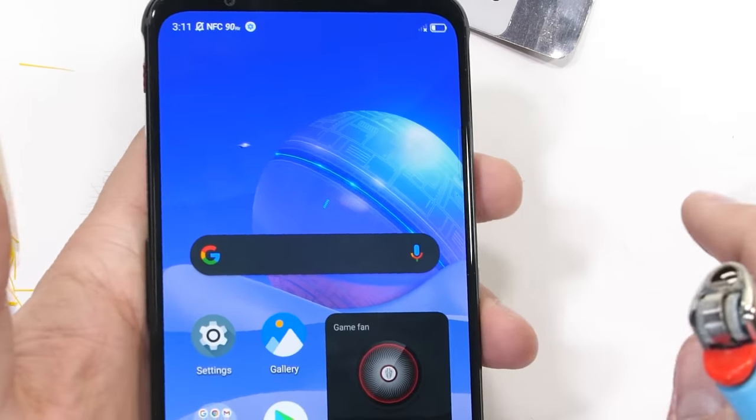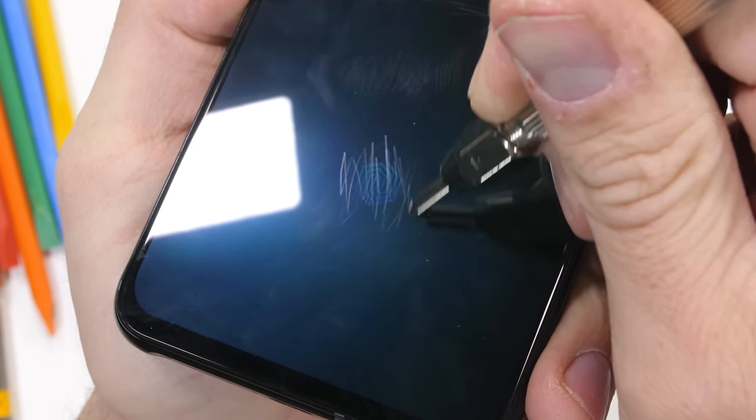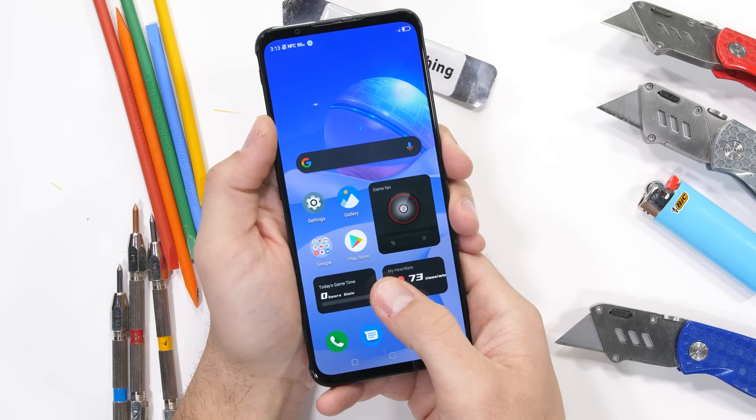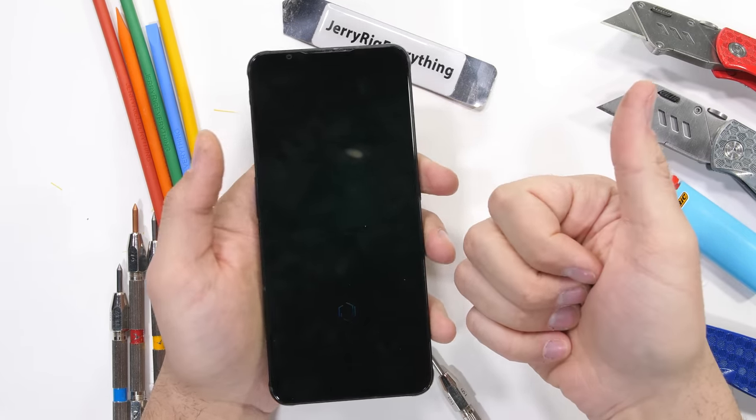We'll test the fingerprint scanner real quick before the bend test, adding some level 7 deeper grooves after my print has been set. And even with those extra abrasions on top, the optical reader is still surprisingly quick. Normally my fingers don't have good luck with fingerprint readers.